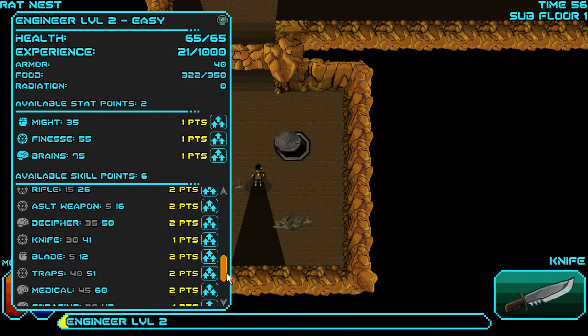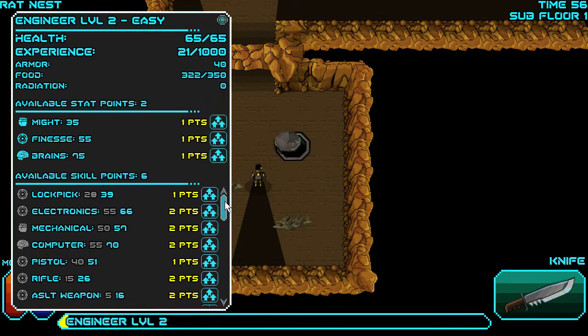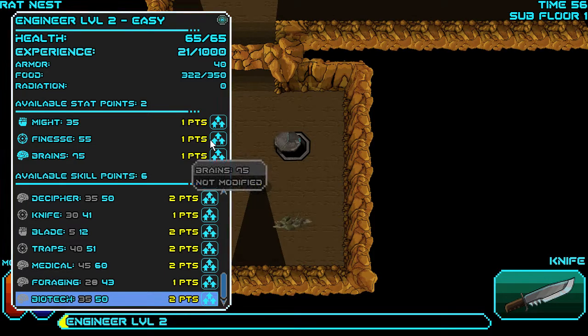So it gives you a range of possibilities within the level which definitely changes your experience. If you begin with a warrior you're going to be a lot stronger, so maybe you'll need fewer things to help you progress. But with the Engineer you've got a lot of little things to help you. And the Scout is probably able to sneak and put traps to balance his lack of power.